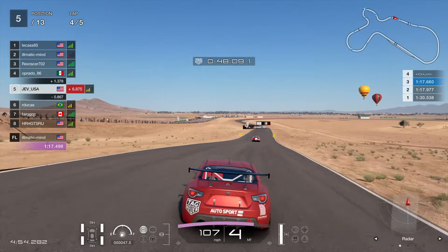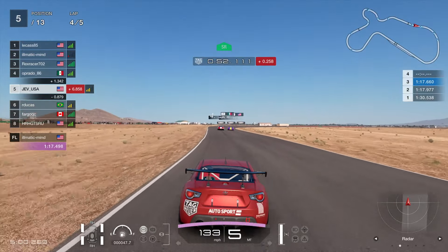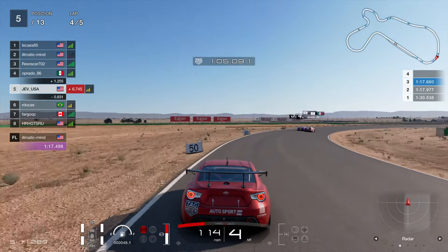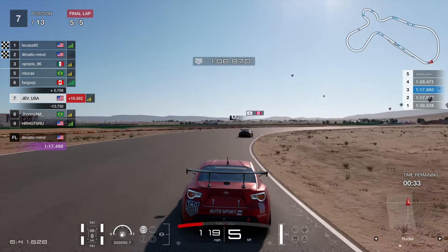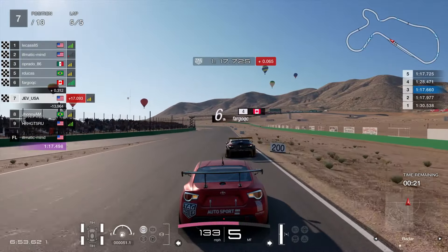Chasing down the two players in front of us — the Mexican and the American. This corner just causes so much trouble whether it's lap one or lap four; it can catch the most experienced racer out. And yes, that is exactly what it's going to do. We watch those two just drive off into the distance and think about what could have been — we could have had another podium position. But that's how it's going to end. Last corner: the Canadian goes wide but so do we. If we'd got a nice run out maybe we could have got him before the line. We finish in seventh.